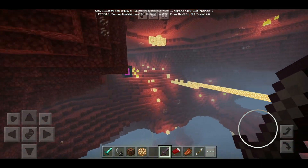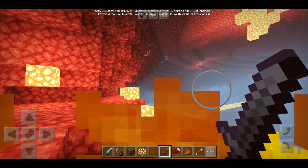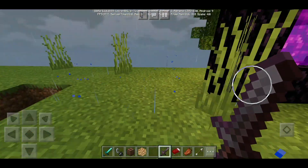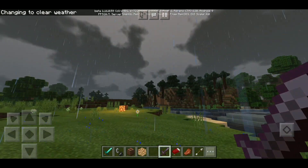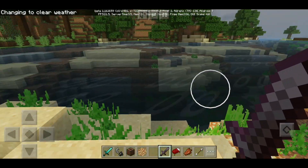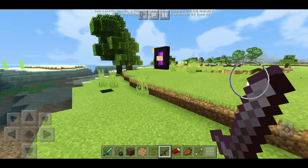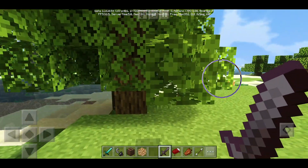If you set the time to sunset, that is probably one of my favorite parts of the shader — there is just something absolutely beautiful about it. Whenever you look at the sun, the whole sky is actually orange, which is pretty cool. If you turn away you'll see it's a little bit dark and you can actually see the moon rising. The majority of the sky being orange is a really cool feature.